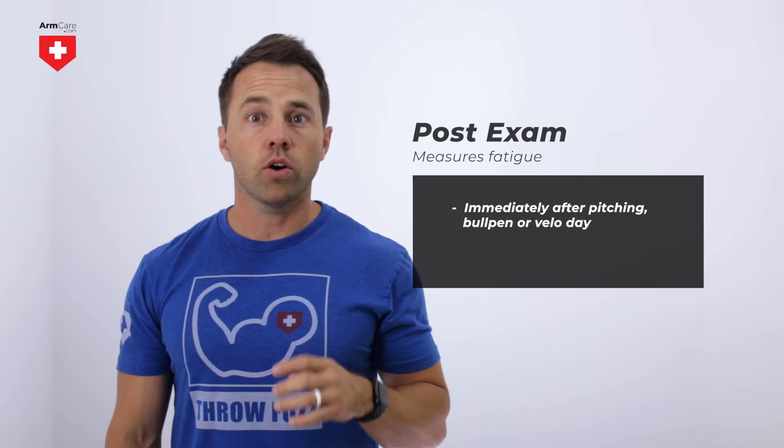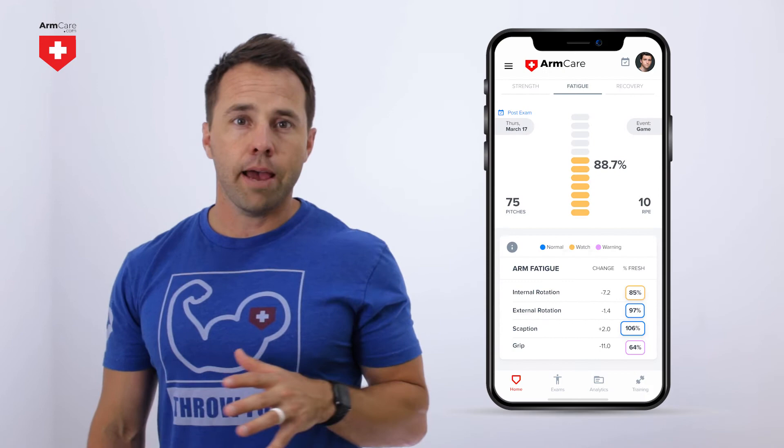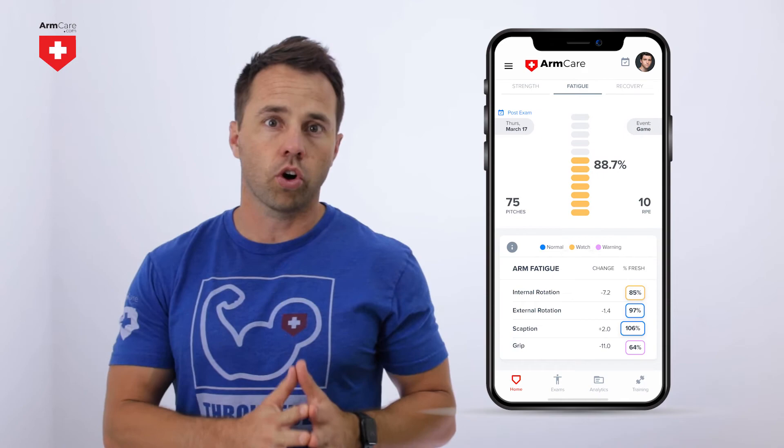For pitchers, you will typically do your fresh exam on your bullpen day, prior to any throwing but after you warm up. For position players, choose a day of the week, like a Monday, and test on that day throughout the year. The post exam should be taken immediately after pitching, a bullpen, or a heavy throwing session like a VLO day. Ideally, the post exam is taken within 30 minutes of your last throw so you don't have to warm up again. The post exam provides the data for the fatigue metric, which shows how your arm responded to the workload you just completed.